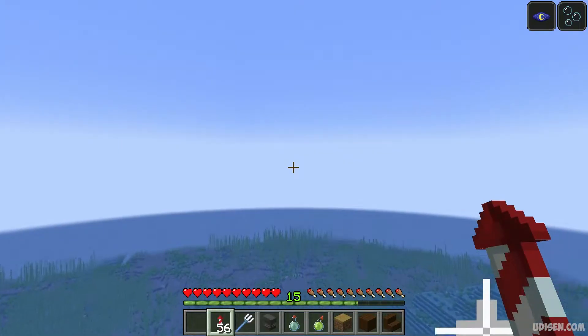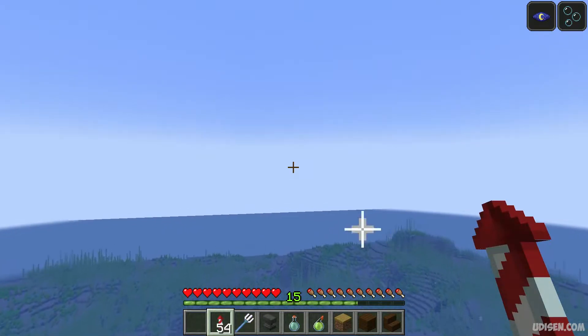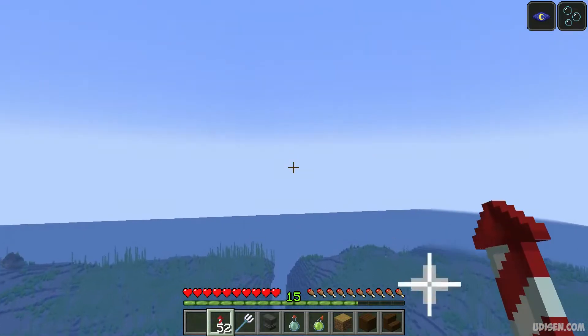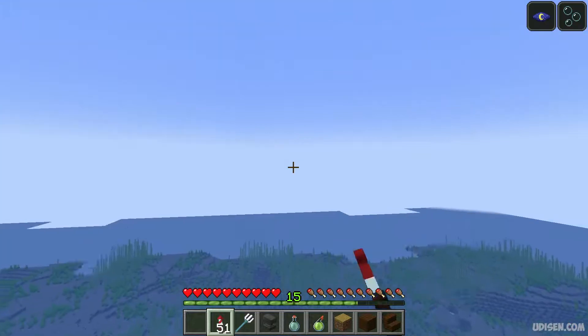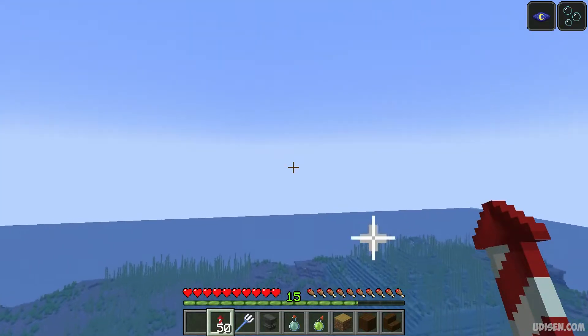Also, if we activate the macro, we can fly and use fire rockets and not press any button at this moment, as you can see. Go vertically without any restriction. I love this because it saves effort.